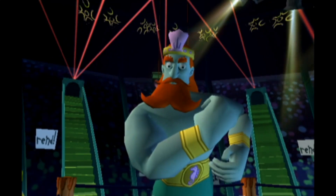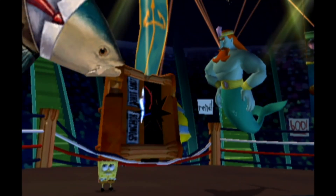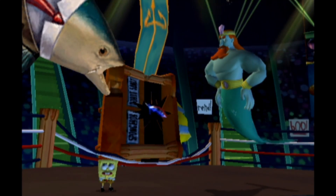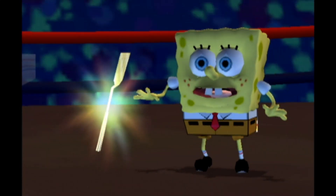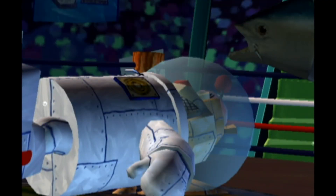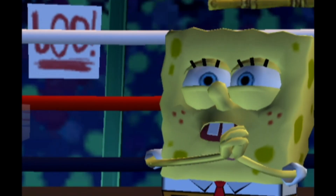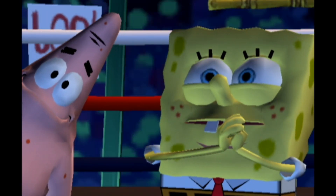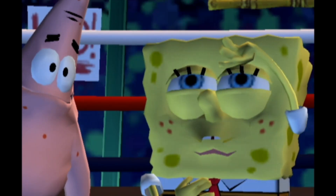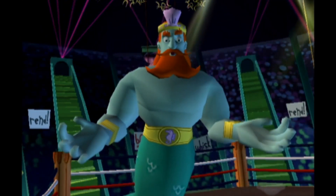That was quite a battle! The announcer reveals the rewards: a new power — the Bubble Bowl — plus a Golden Spatula, and a gift certificate for $5.32 to Dean's Little Shop of Dried Fish Flakes and Flowers. SpongeBob thanks them emotionally, saying it all means so much and he promised himself he wouldn't cry. The response: 'Cry all you want, but not here — we just waxed the floors.'